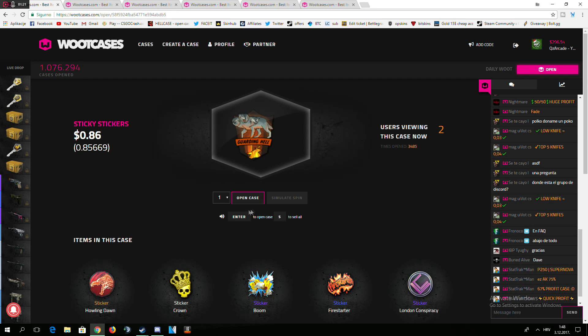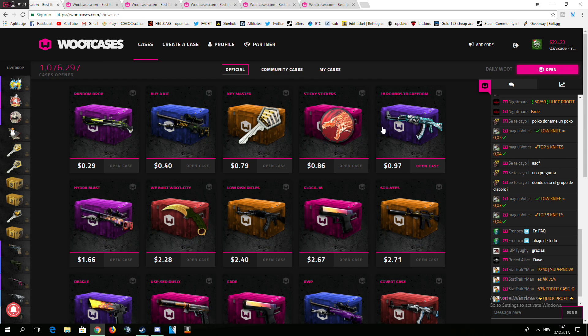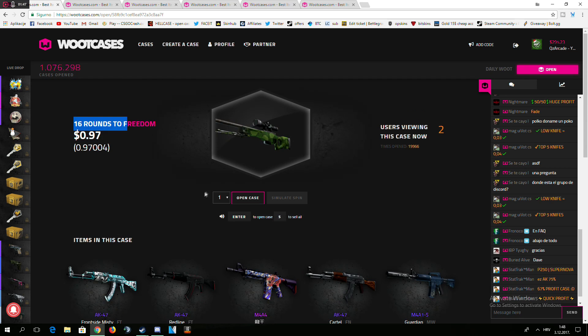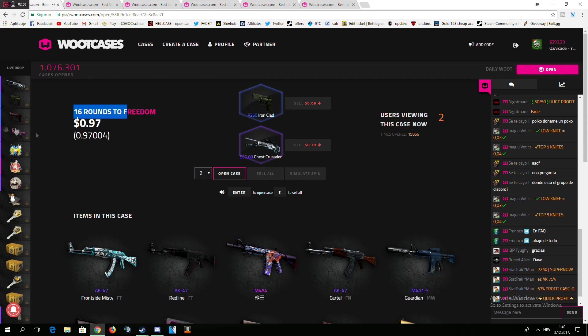So, stickers — sticky stickers now. Let's open two of those at the same time. I accidentally only opened one. No problem, I'm opening two. I think that's... made some profit on that one. Holy shit, I got the ten dollar! What is your luck on here? I have no fucking idea to be honest. So now with a one dollar case — the 16 rounds to freedom. If I get profit on this one, it will be awesome as well. Let's open two of those as well. I ripped. I came out on top.